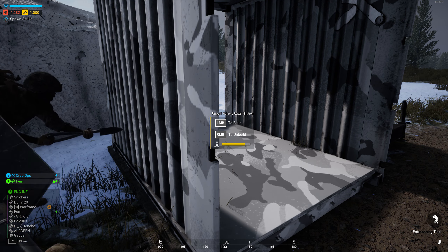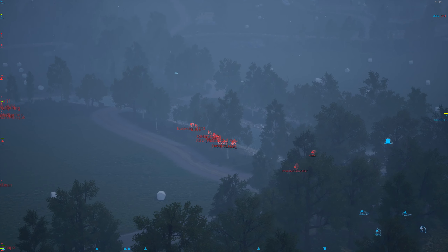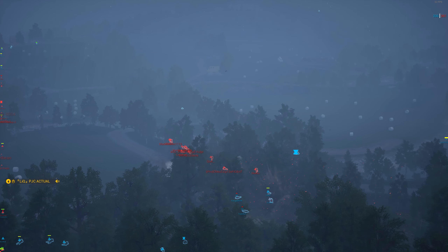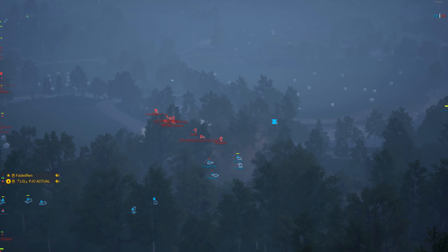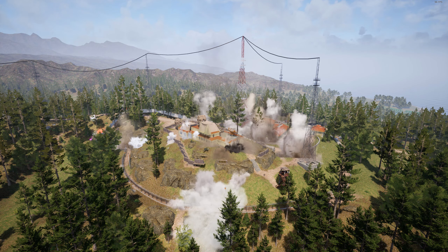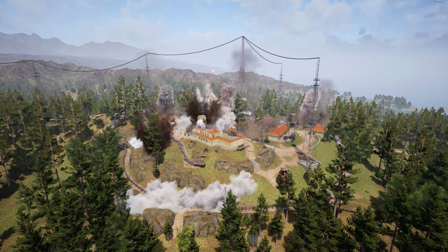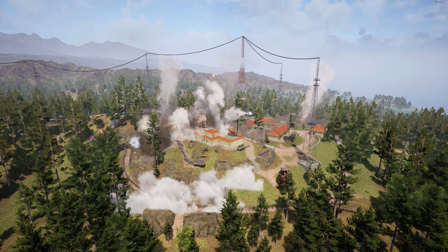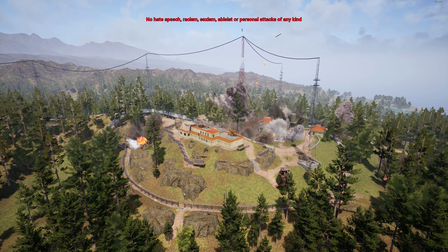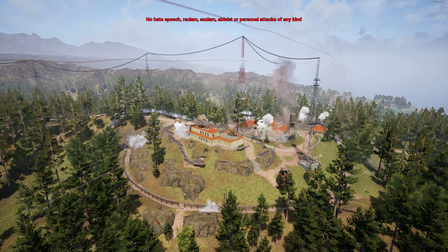Another recent bug that's crept in is the inaccuracy of airstrikes. They used to be exactly on mark, whereas now they can be 5 to 10 metres off, which makes things like striking an immobilised tank completely pointless as it misses entirely. The next big hit these assets took was when HABs and placements had a rework and their health pool increased in an effort to make super FOBs viable again. This had a knock-on effect for artillery — if you're calling a creeping or static barrage on an enemy HAB, all it takes is one or two people inside it digging it back up to repair it, and the HAB stays up completely unaffected.